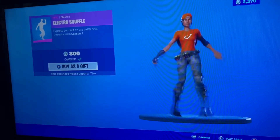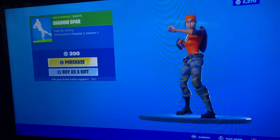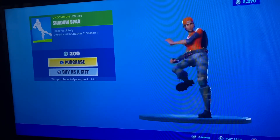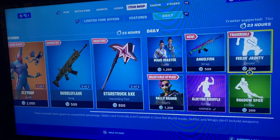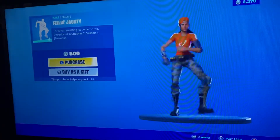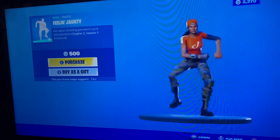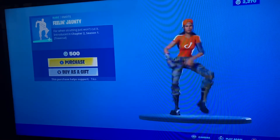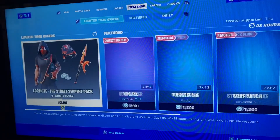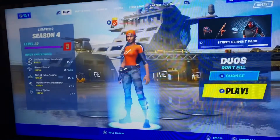We got Electric Shuffle. We got Shadow Spark — cool, jaunty, cool. And then we still got the Street Serpent. Yep, that's the shop.